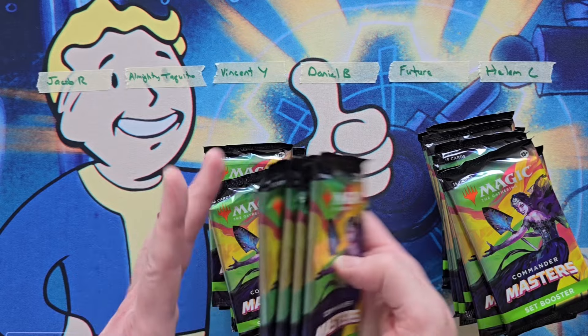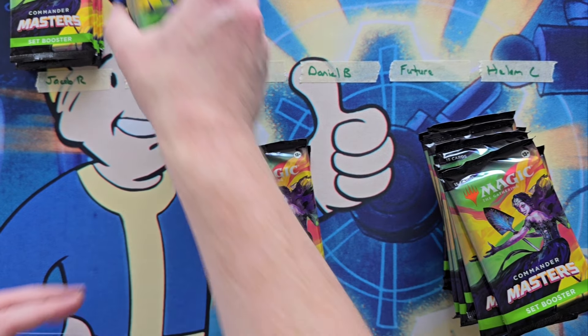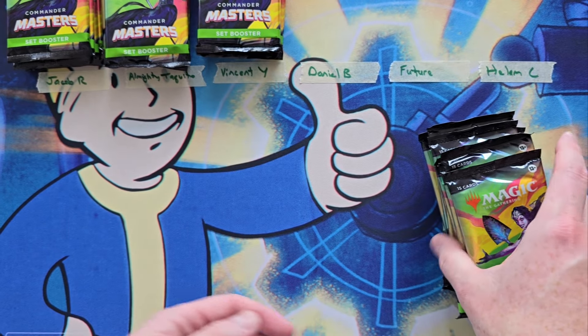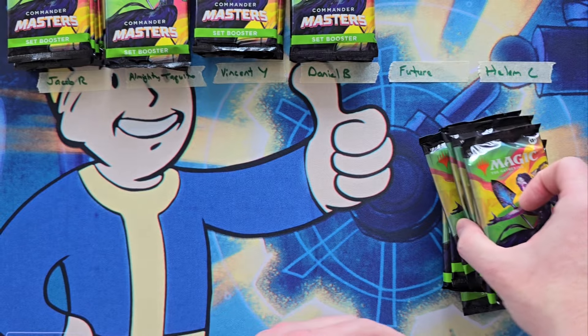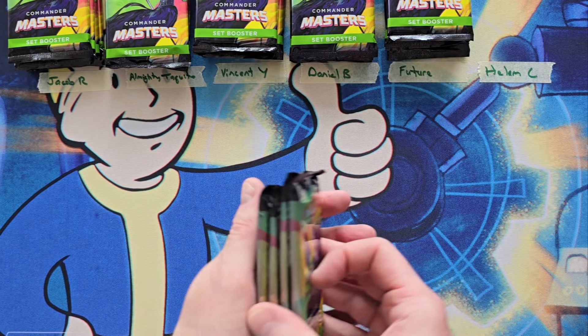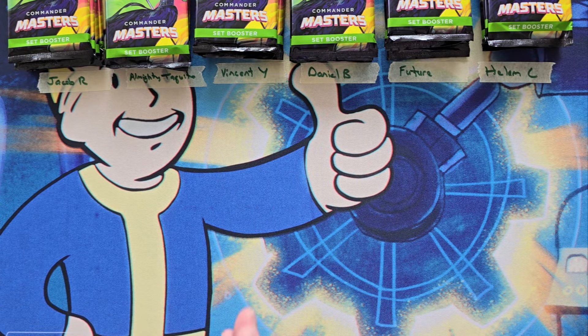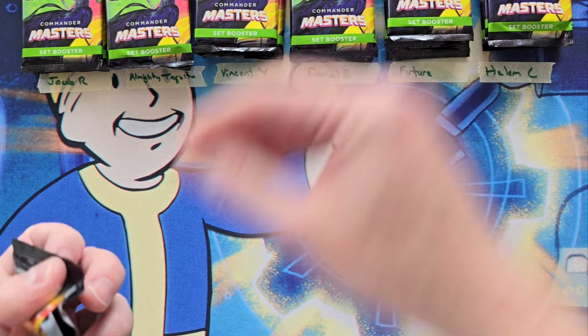We've got Jacob, the Almighty Taquito. We've got Vincent. We've got Daniel. We've got Future. That should leave me four for Helium. Good luck everybody. We're going to do this in three rounds, because I like to create the suspense. The first round is going to be two packs a person, then another pack, then the final pack pack-off.